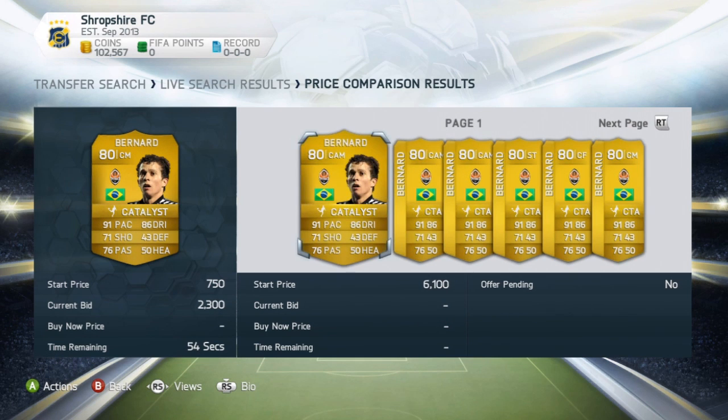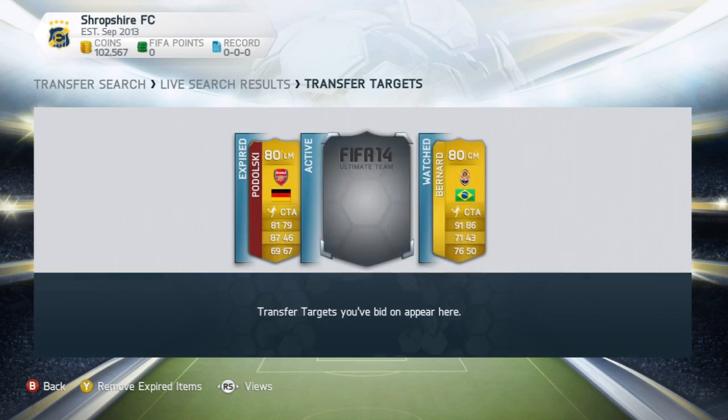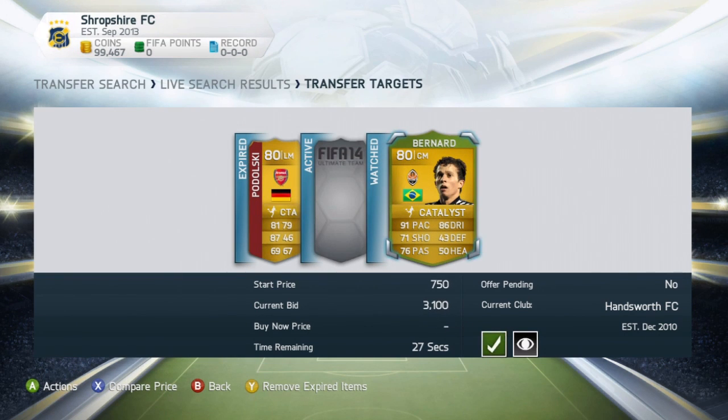I'm going to bid on this guy. Hopefully I can add him to my transfer targets. Bernard is at $2.3k at the minute. You can also use ultimateteamtrading.net to check his cheapest buy-it-now. In his center attack mid position - his normal position - he goes for $2.1k. He's already been converted to a centermid, which improves his value. With the Catalyst chemistry style applied, his cheapest is $8.3k.